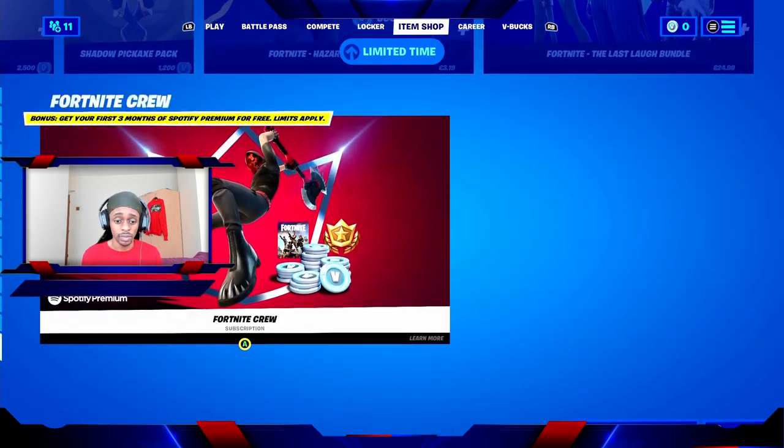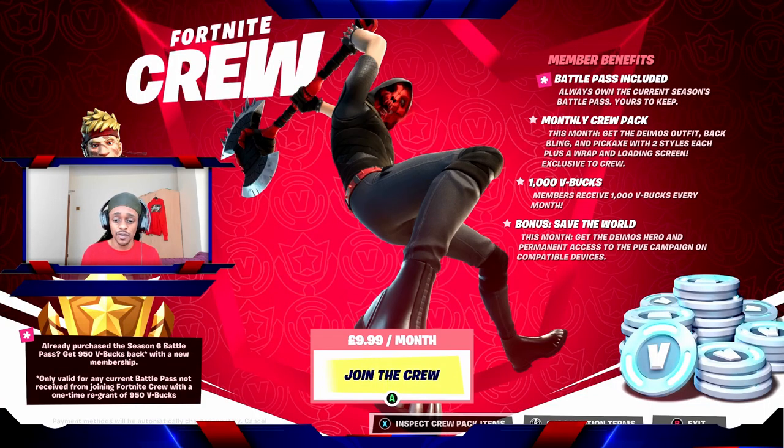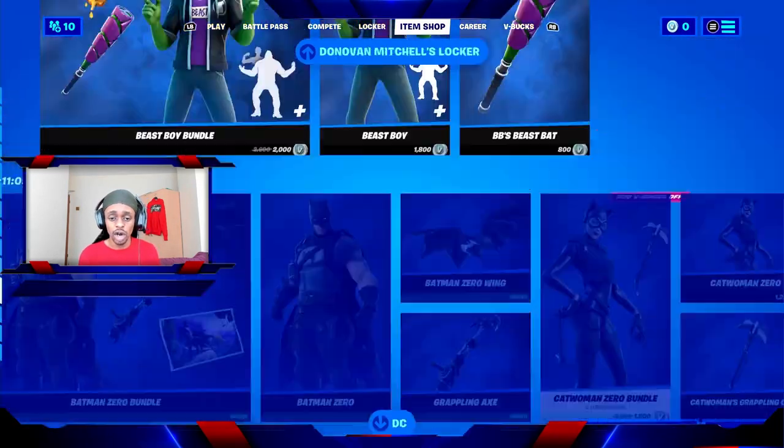The last thing available in the item shop today is the Fortnite Crew subscription at £9.99 a month. The battle pass is included, so when the new season arrives you'll automatically have it. You also get monthly items including outfits, back blings, pickaxes with two different styles each, a loading screen, and 1,000 V-Bucks. If you're subscribed, let me know in the comments how many skins you've got.